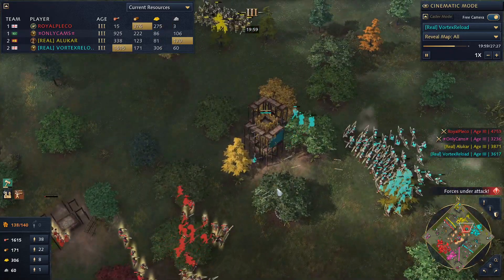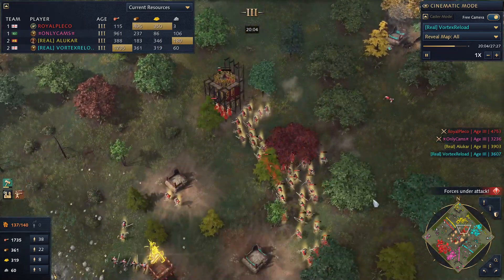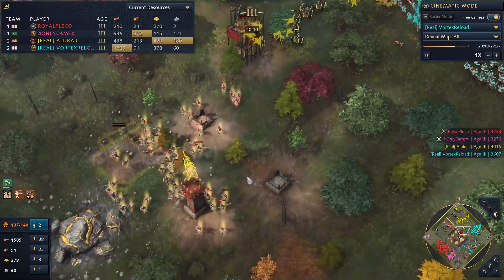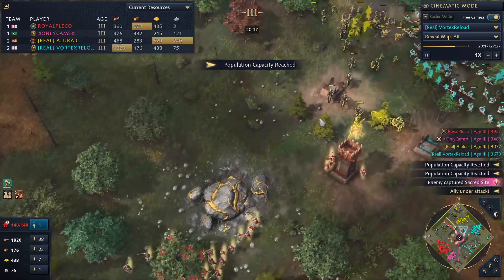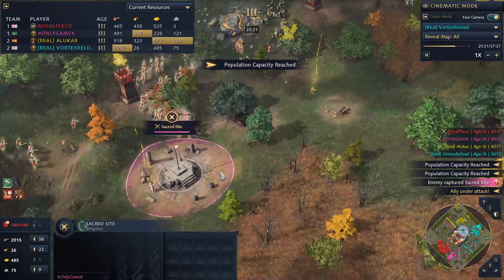The days of just spamming knights into all matchups are over, thanks to everyone's favorite African civilization — also the only African civilization in the game so far, which technically makes them also everyone's least favorite African civilization. Vortex and Alucar pushing forward, wanting to try and get back control of this sacred site.